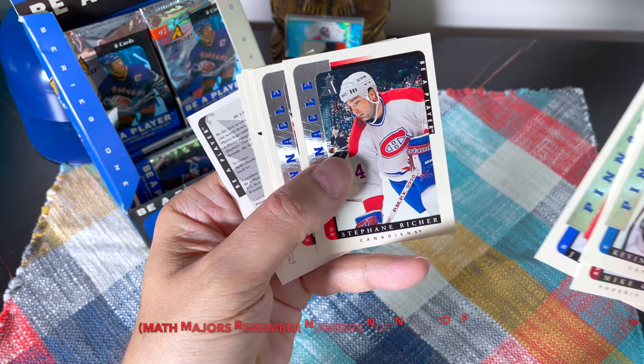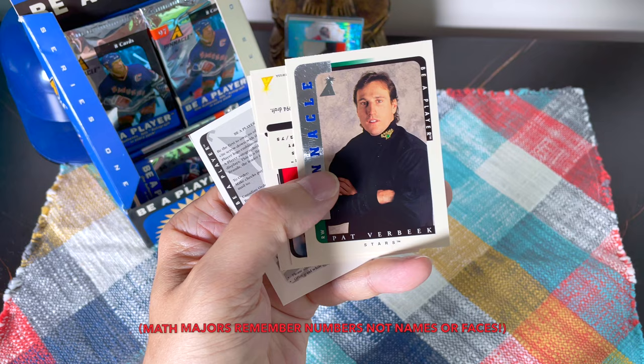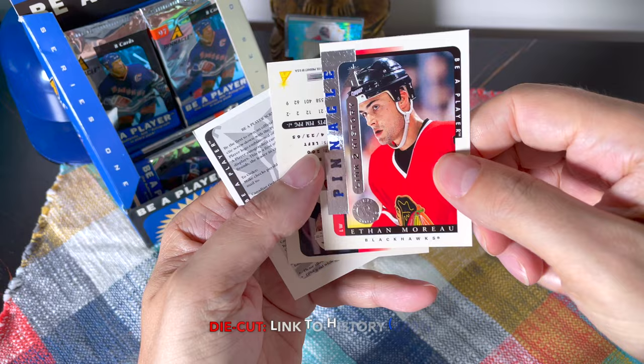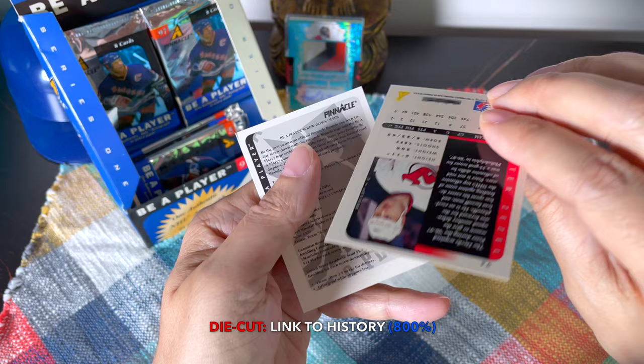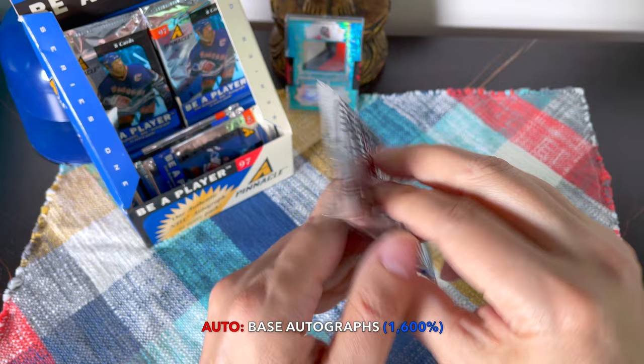Kaminsky, Mike Gartner — amazing. There's John Casey; I wouldn't mind one of his autos. There's Stefan Richer with the Habs. Peter Popovich — someone recently was trying to remember him and I knew exactly who he was talking about; he said number 34 and I remembered Popovich by his number, which is hilarious. Oh, this is another one of the die cuts — it's Ethan Morrow, Link to History. And our auto is Peter Zezel — a really nice auto.